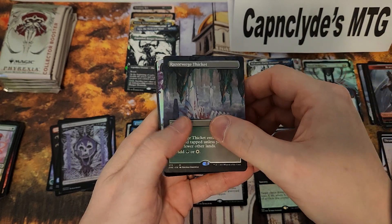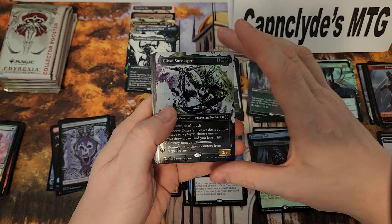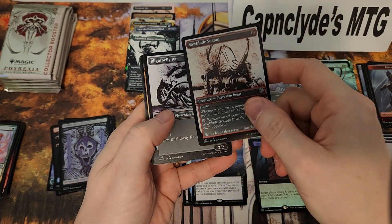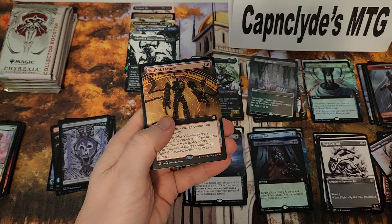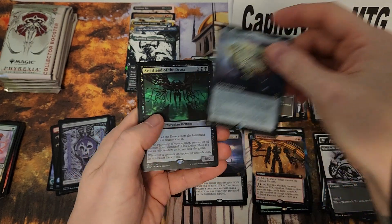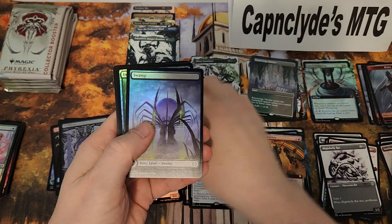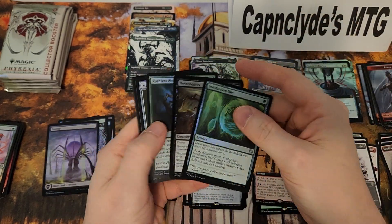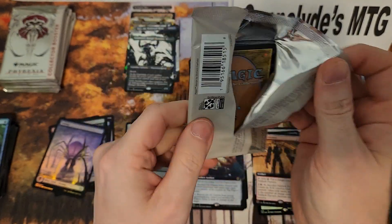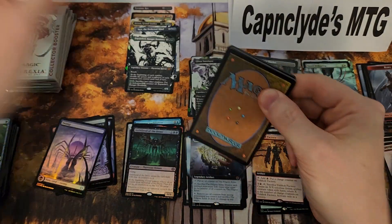Razor with Thicket, oil slick Glissa Sun-Slayer — not too shabby. Factory Felix, Archfiend of the Dross, swamp, and the basics. All right, second half of the box, guys — these are sweet pulls.